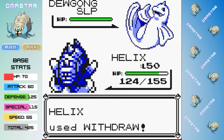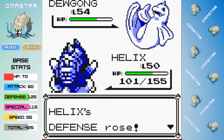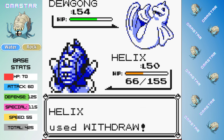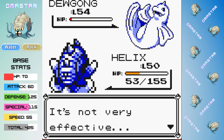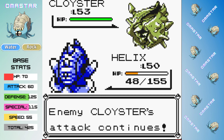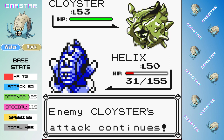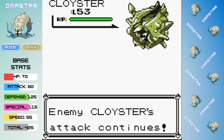Lorelei has Water and Ice types, and that is going to be a giant pain because we don't really have a great way to deal with either of these — maybe Rock Slide would have been a good idea. We're going to set up all six Withdraws to get those Badge Boosts because Dewgong is a tank. We're doing very little damage with Surf so we'll likely need all of those, and eventually we do take it out. Cloyster's out next and it hits us with Clamp — we're being outsped, stuck in Clamp, and because of Gen 1 we cannot attack, and eventually we go down. That ends our first attempt at the League.